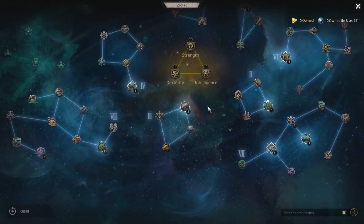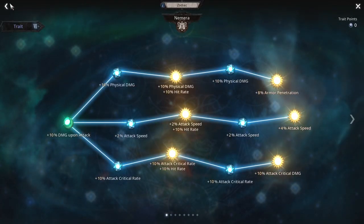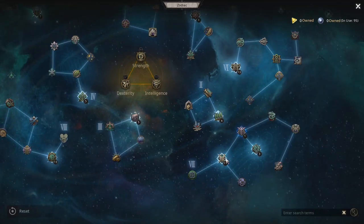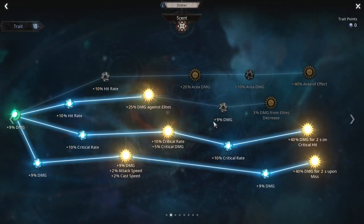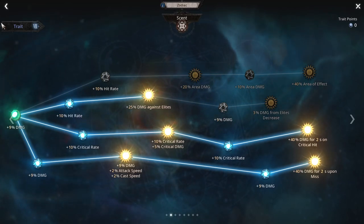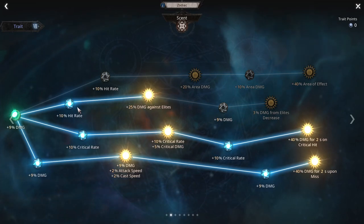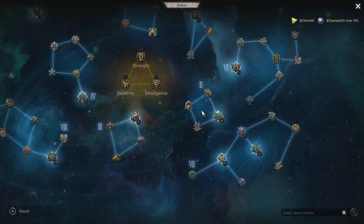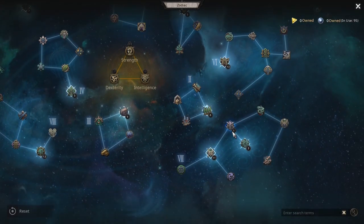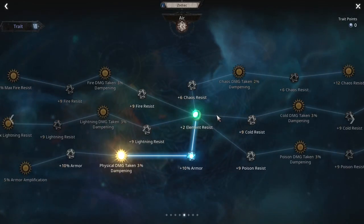Tier six, you just take the whole tree as usual — ain't nothing wrong with that tree. Tier seven, this is the tree that changed. I did drop the 9% damage here, but we kept everything else. I thought about dropping the elite damage because we just smoke elites as it is. I haven't played around with that yet. I did take the 9% damage here as I had an extra point, and then as I showed you before, I went into the physical dampening tree.